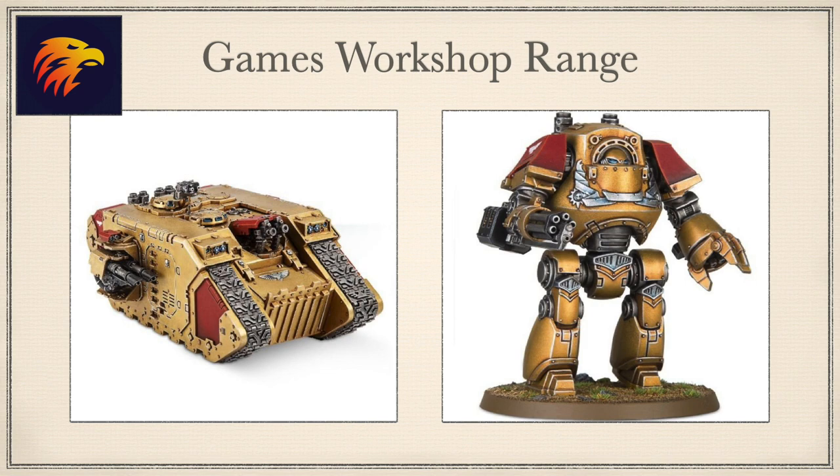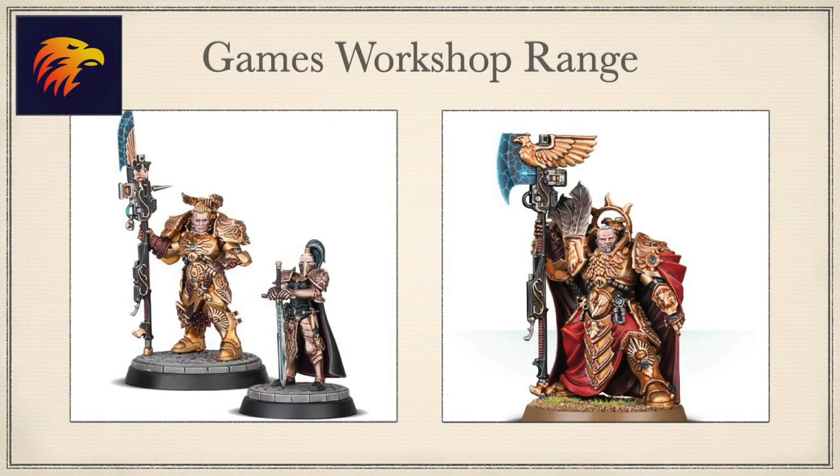Venerable Land Raiders can trace their history to the beginning of the Imperium, with 10,000 years of history under their treads, transporting Custodians into the heart of the enemy. The Venerable Contemptors are ancient Custodians who, at the moment of their death, requested to be interred in a dreadnought sarcophagus to continue their vigil. Valerian and Aleya — heroic protagonists from the Watchers of the Throne series — bring the wrath of the Emperor to his foes. And finally, Trajann Valoris, Captain General of the Adeptus Custodians, first of the 10,000, the most powerful military commander in the Imperium, with fighting skills equal to the Primarchs of old.